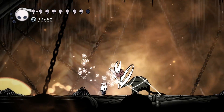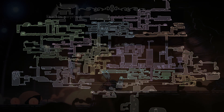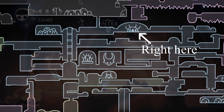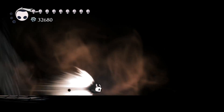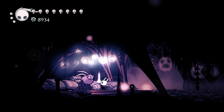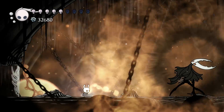We find the Radiance inside the Hollow Knight, who is inside the Temple of the Black Egg, which is located in the top center of the Forgotten Crossroads. The Temple of the Black Egg is marked on the map with a lovely illustration. To get inside the Hollow Knight, we need to accomplish several things.